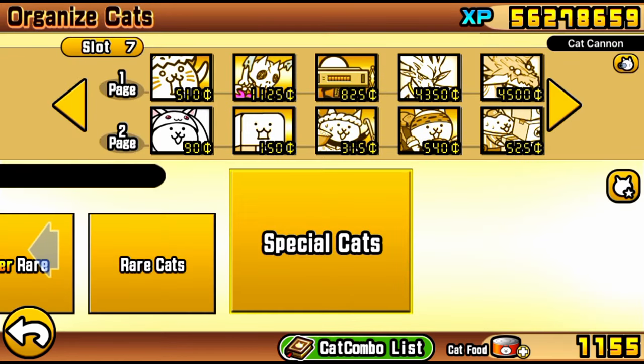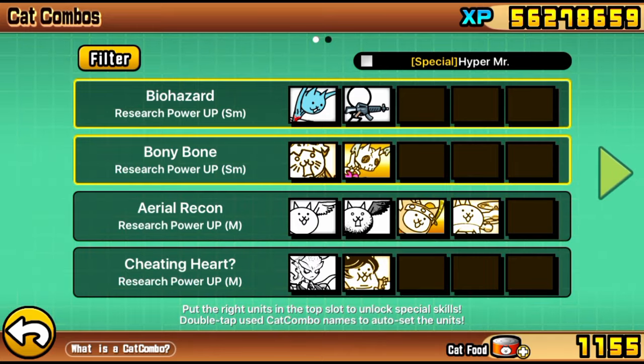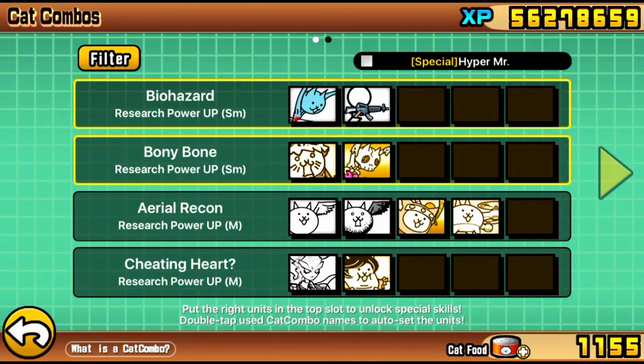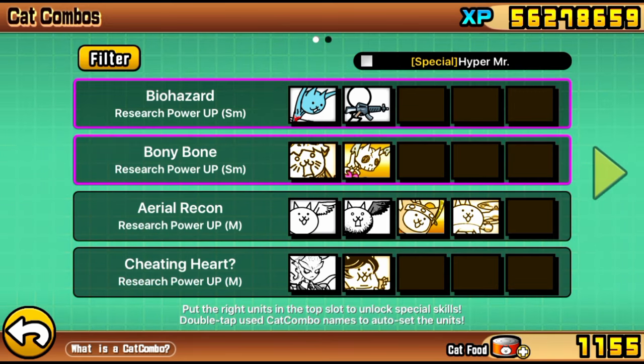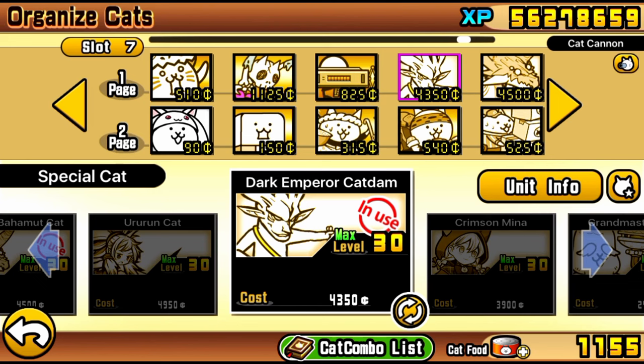Here we are with the lineup. As you can probably tell we have a cat combo on the top. That is of course to support our boy Raman. Raman is pretty much the main carry in this level. Get like a level 35 Raman with this cat combo and you're pretty much set. Other stallers you can bring is Trueform Pogo, though it can be a little bit pricey so I just recommend bringing Catburger and of course Trueform Little Wall.